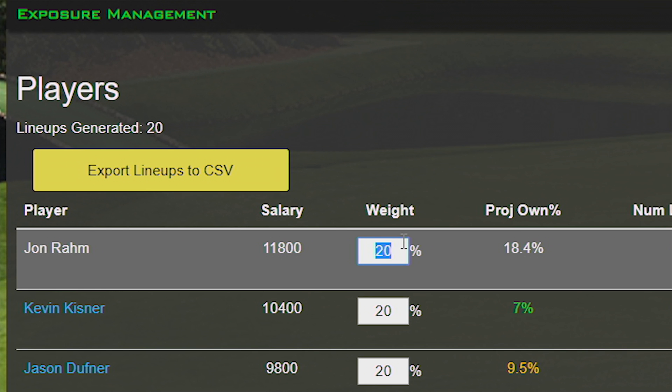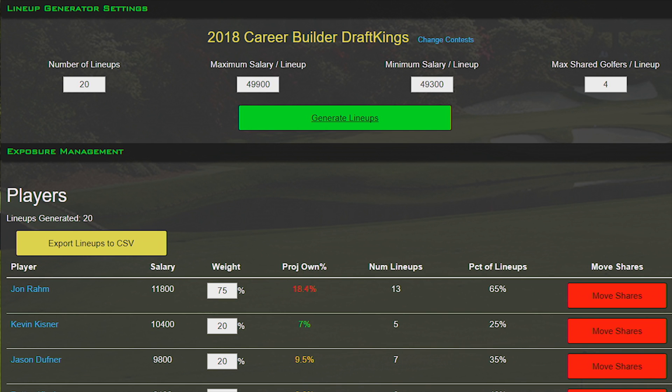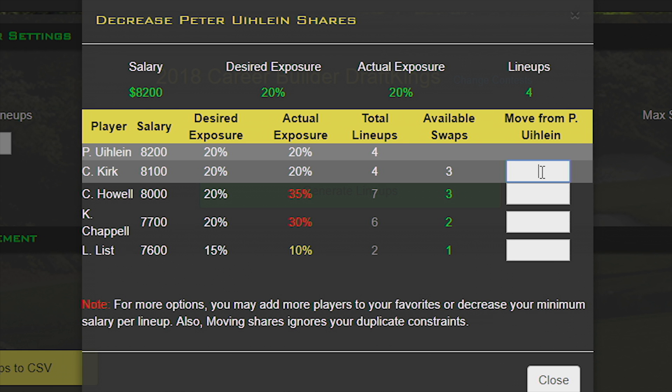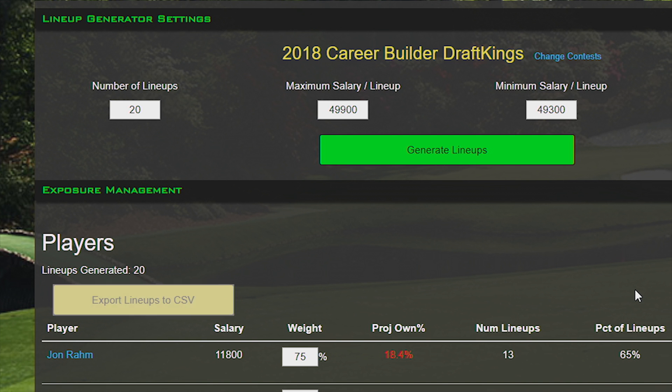Now for the fun part. Set your exposure to what you want to have for each player, then generate your rosters. If you don't like the distribution of your players, you can run the generator again for a fresh start, or redistribute shares of one player onto another by using the Move Shares option. When you're satisfied, click Export Lineups and you're done.